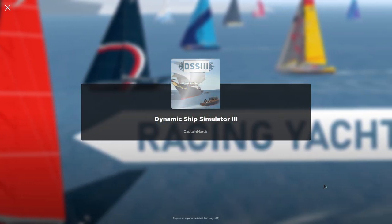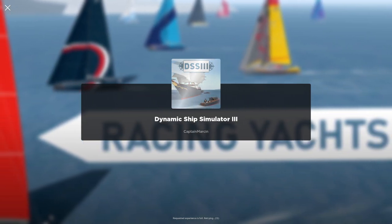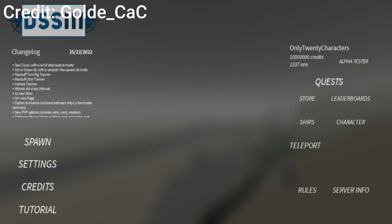When you are loading into Dynamic Ship Simulator 3, there's a chance that the game won't be completely loaded by the time you make it to the menu screen. If this happens, your name will appear to be only 20 characters. Although it is now harder to see this easter egg due to the optimization update which makes everything load faster, you might still be able to see it on occasion.